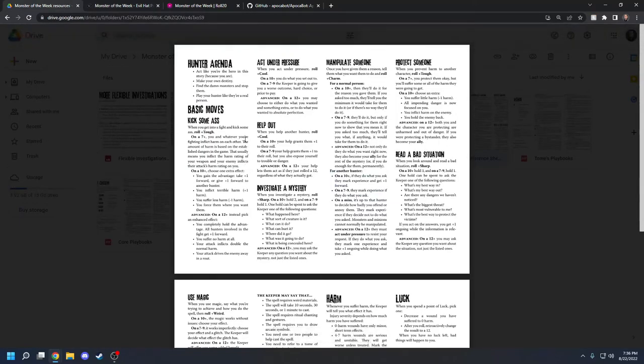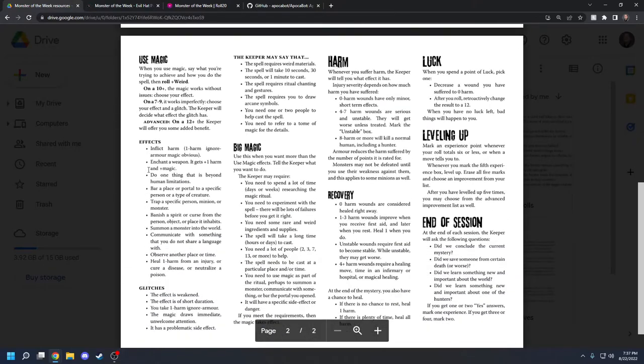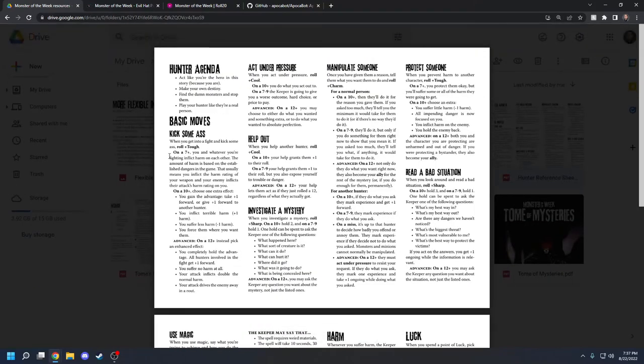The hunter agenda tells you how to play an RPG in general and what you're doing as a player. In Monster of the Week, you're typically trying to find a particular monster — which changes each session — and stop them from whatever their dastardly plans might be. There's also good general RPG advice: play your hunter like they're a real person, it's okay for bad things to happen, but you should act heroic. There are seven basic moves that apply to pretty much everything in the game, and then each hunter gets special moves on their character sheet.